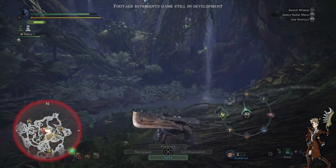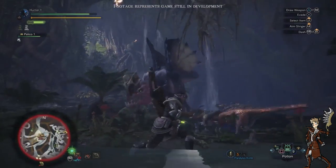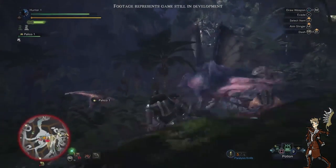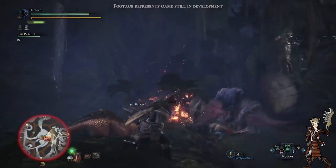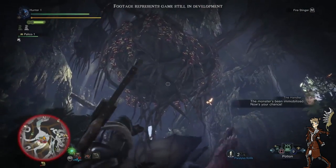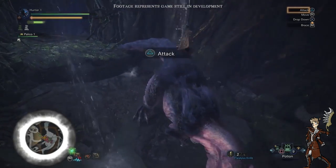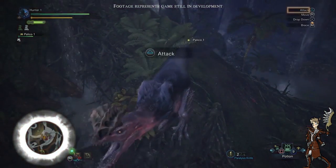Another cool thing I found out today is that you can actually drop down meat, which attracts other monsters — it seems like placing meat around the entire map draws other monsters to come fight the Anjanath. That's the name of the monster, which I had to look up for the video — I'm probably just gonna call it Barney if I'm being honest. You can also see the tail lighting up — or dimming down — when he stabs it with the knife, confirming the color change on the hit parts.